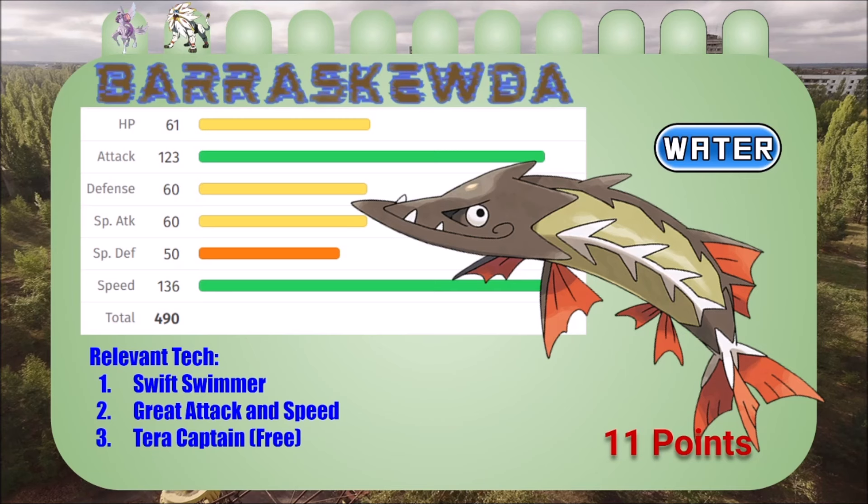Number three, we got Barraskewda for eleven points — we're out of the ubers. I decided to get my ubers out of the way right away and then start going for terror captains. That's what this pick is all about — 123 attack, 136 speed, this thing is fast. It's literally a torpedo, a missile. Swift Swim, great attack and speed, and as the terror captain I can pick anything I want, so I'm putting Tera Blast on this thing and I am going to be blasting things.